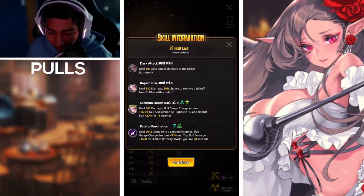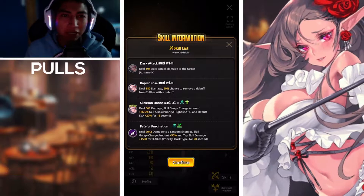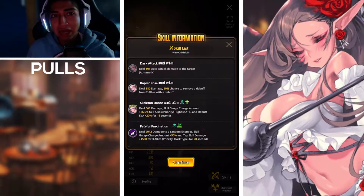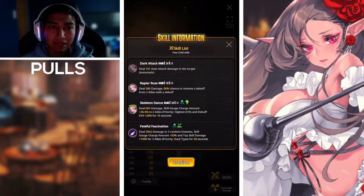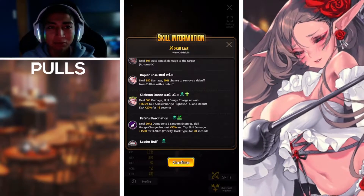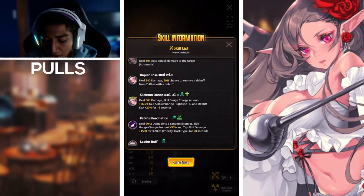First up, her tap skill deals 380 damage and has a 60% chance to remove a debuff from two allies with a debuff. It's a pretty decent tap skill — if we have a heavy boss event with debuffs stacking continuously, Lima could come in clutch. The percentage is pretty high at rank one, so we'll see how it scales.